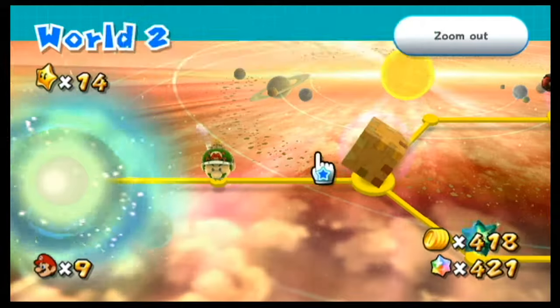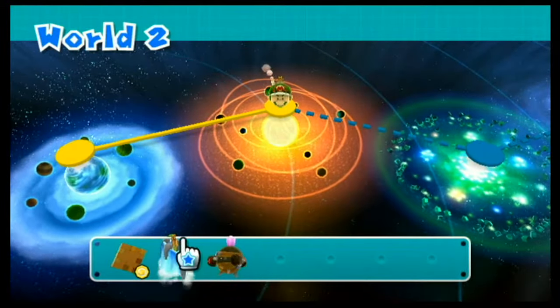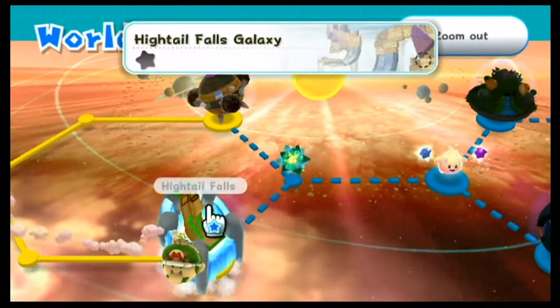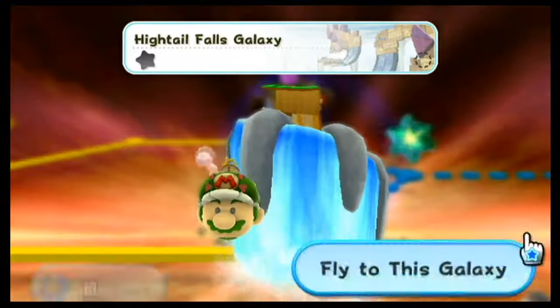So last time we collected two Power Stars from the Puzzle Plank Galaxy, and now we go to the one that's listed first — this one. I've been waiting for this one. It is the Hightail Falls Galaxy. So let's go.